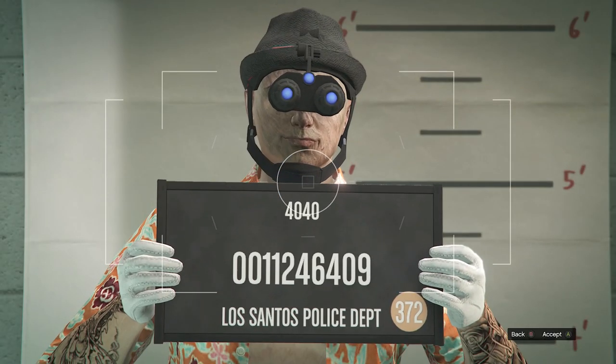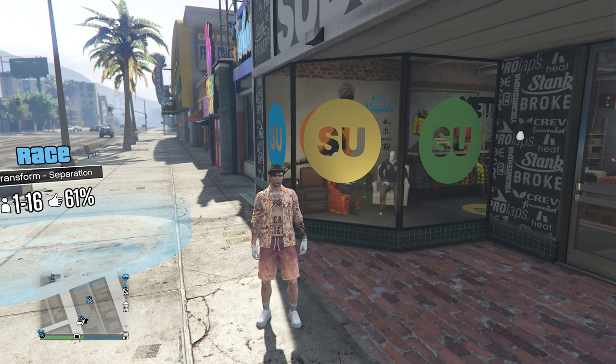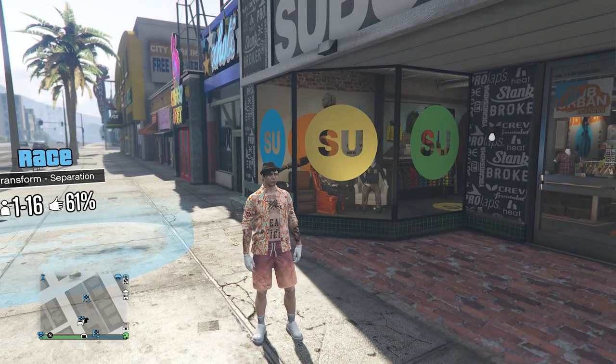Just go ahead and accept the picture and now you're going to load back into a session. When you have loaded back into a public session, you will see that the night vision goggles are not on your character. All you want to do is just head to a clothing store.